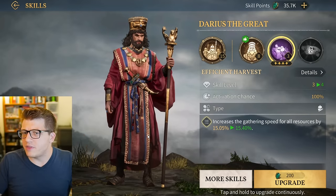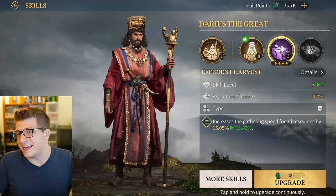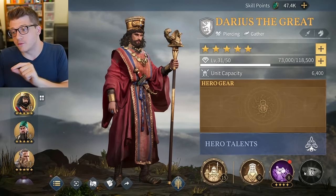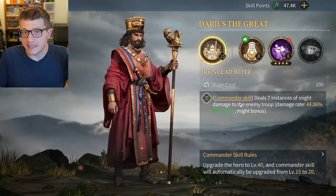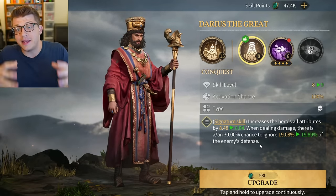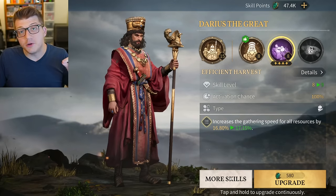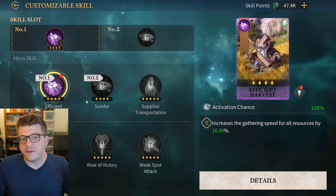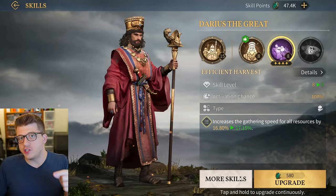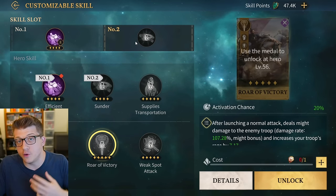You probably don't want to invest too many skill points on gathering skills though, because skill points are universal. If you spend them on a gathering skill, those are points you can't use for PvP-focused skills. It's important to understand each of the four skills for every hero: the commander skill is the main skill, the signature skill is set by default and can't be changed, and then there's the first and second configurable skill slots - as the names imply, you can actually configure these.